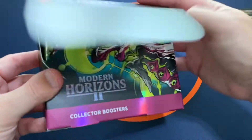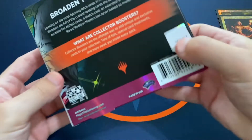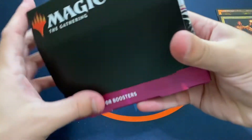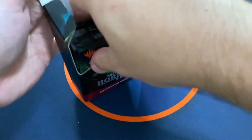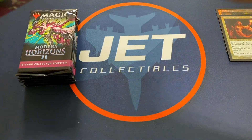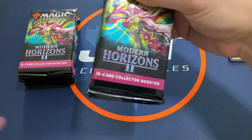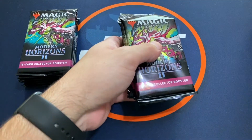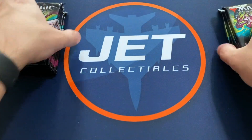You've got one box — I think it has 12 packs. Let's pull them out here. Each pack has 15 cards inside. Yep, 12 packs, 15 cards per pack.